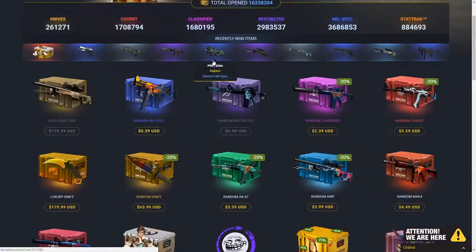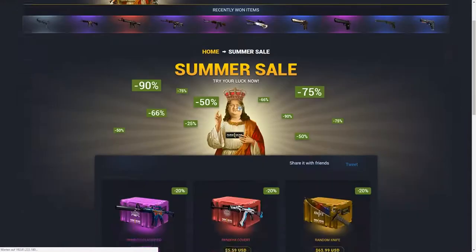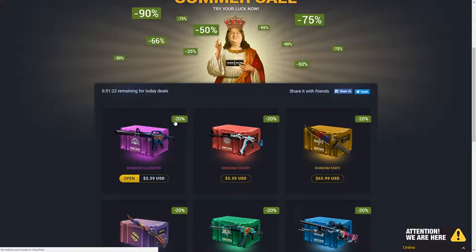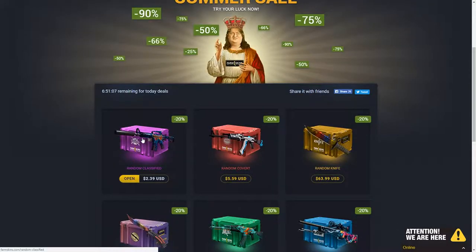Let's do the millspec — yes, the millspec case is done. They actually have a Farm Skins summer sale. There are some cases with a discount on them. For example, there's a minus 20% on the random classified case, and minus 20% on the covert, and on the random knife, and on the new knife, and on the random rope, and so on. I've decided to only open up classified cases.